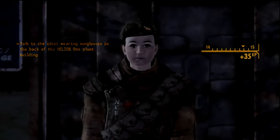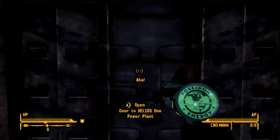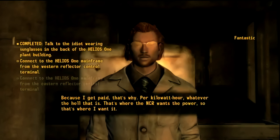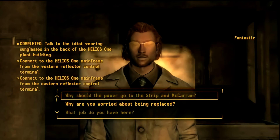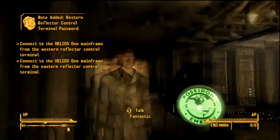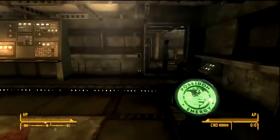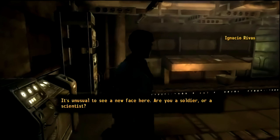After you start the quest, you're going to want to go inside and talk to the two guys — they're both going to give you passwords that you need for the computers. You can hack them, but my science skill wasn't high enough to hack one of them, so you'd be best off just getting the passwords from them. They're right next to each other anyway.